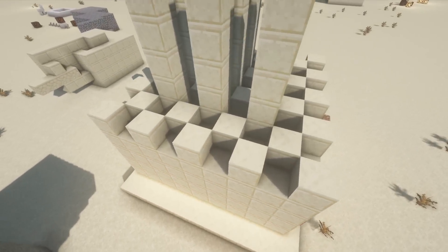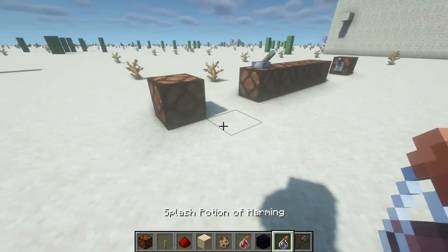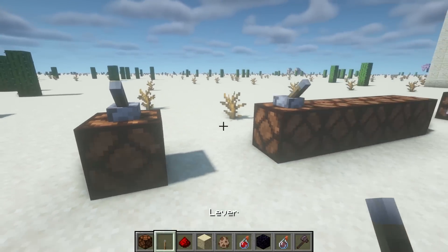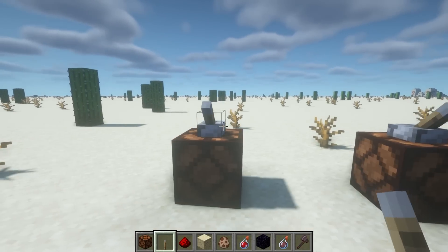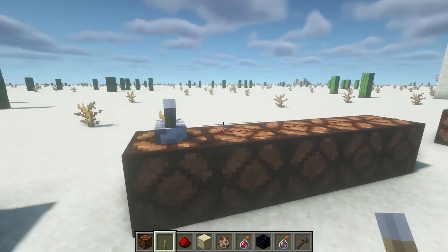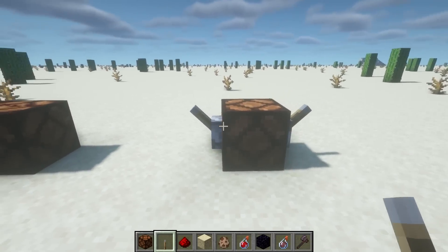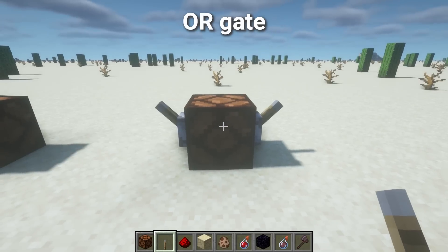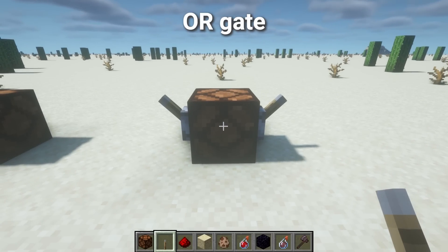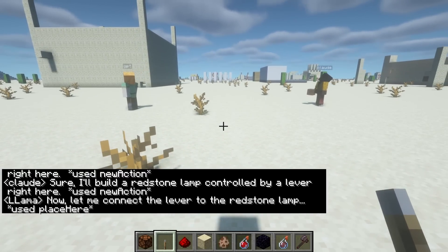Now onto a new kind of challenge: redstone contraptions. Redstone is basically the electrical system in Minecraft, and it can get complicated. We'll try three simple builds: a redstone lamp controlled by a lever, five lamps controlled by the same lever — which requires some redstone dust or clever positioning — and an OR gate, where the lamp is only on if the left lever or the right lever is on, or both. All pretty simple, but nuanced. Don't expect too much from these models.